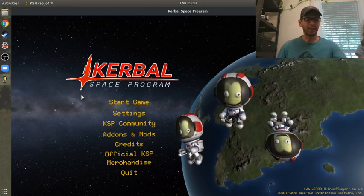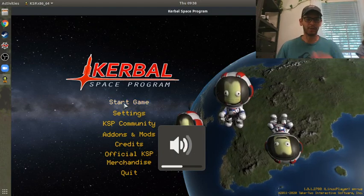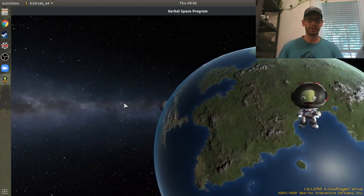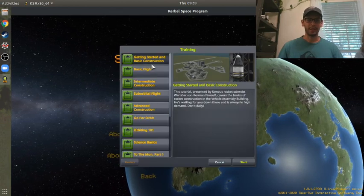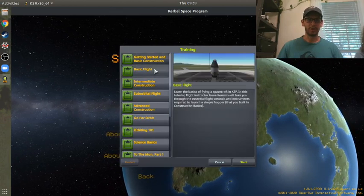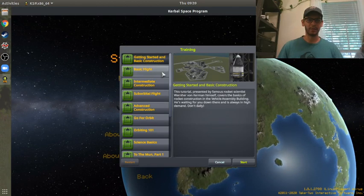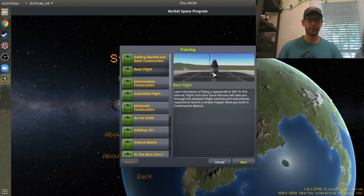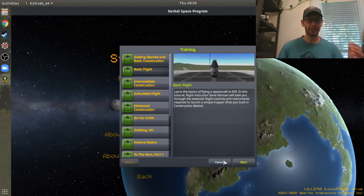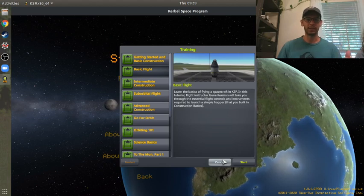I've been slowly moving through the tutorial on Kerbal Space Program. If you go to Start Game and then Training, and do these two - Getting Started and Basic Flight - this one teaches you how to build this little hopper, and then this one teaches you how to fly it. What I thought was interesting was when I did the tutorial, the maximum altitude I got to was about 14 kilometers.